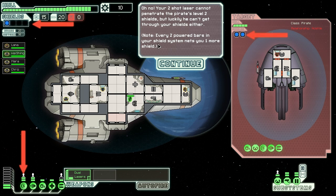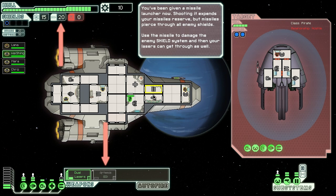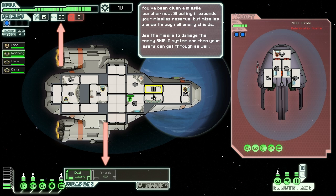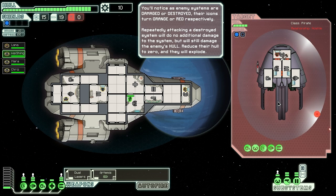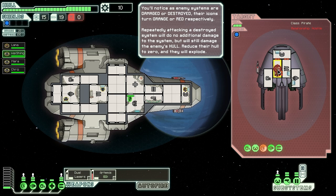Every two powered bars in your shield system nets you one more shield - I've got two powered bars right now, so that's one. You've been given a missile launcher now. Shooting it expends your missile reserves, but missiles pierce through all enemy shields. Use your missile to damage the enemy shield system, then your lasers can get through as well. Come on Artemis, let's do this - go for the shield system! It's actually pretty crazy how much stuff there is to do in combat. Bam! These guys are seriously outgunned right now. Take that with my Artemis missile!